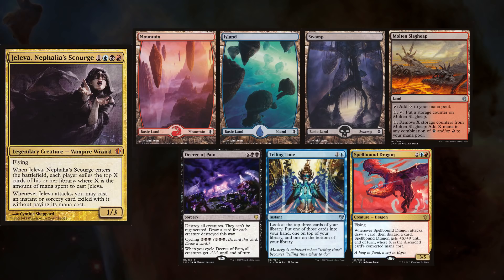Today's game finds us back at Family Fun Hobbies in Hamilton, New Jersey. Bree has joined us playing her Jaleba deck, keeping a Mountain, an Island, a Swamp, Molten Slag Heap, Decree of Pain, Telling Time, and Spellbound Dragon.